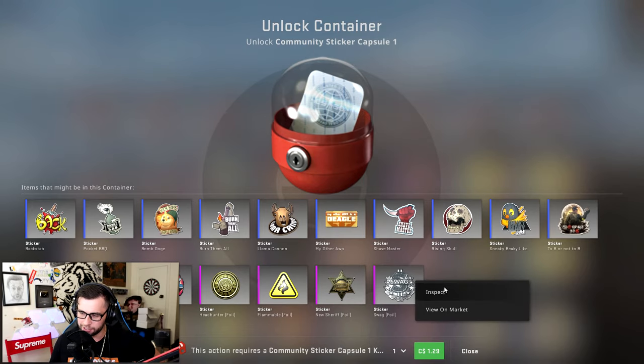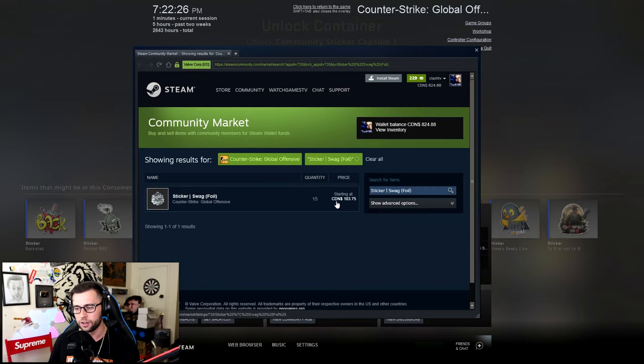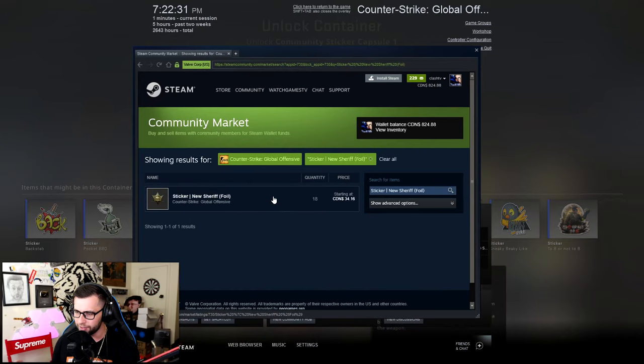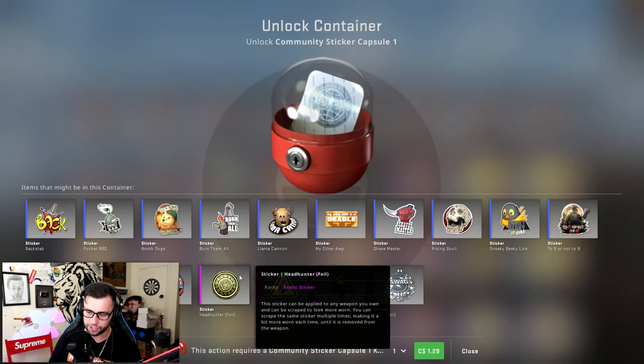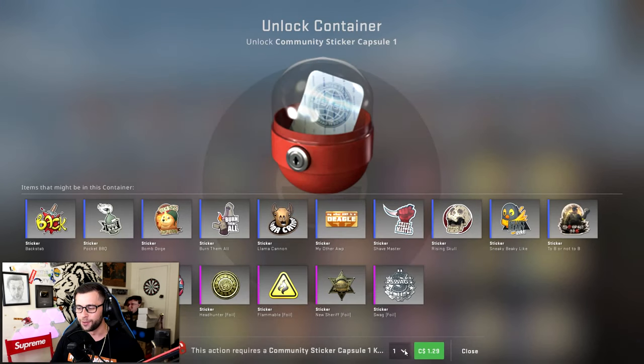We're going for this sticker — I think this one is worth the most, but I want to check out some of these as well. That swag one is worth 70 or 103, not too bad. The flammable one I feel is going to be the best — let's look on the market — it's about 198. So if we open 40 of these we should get our money back if we get even one flammable foil sticker. The problem is there are four pinks and knowing Valve they'll give you the worst ones.